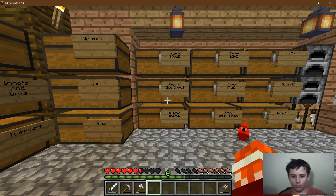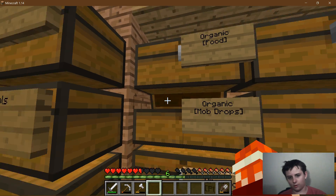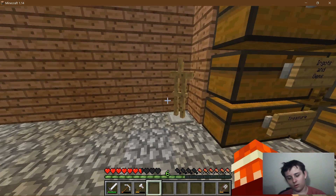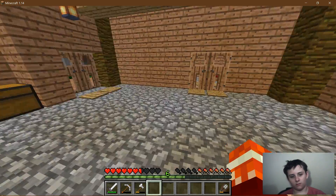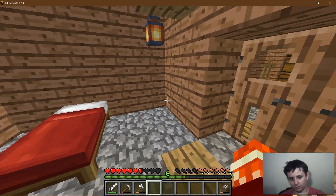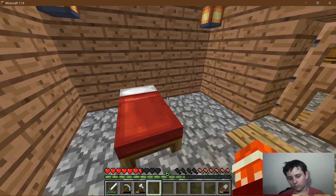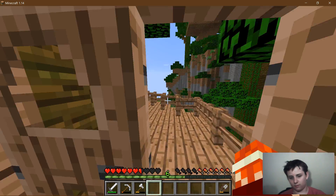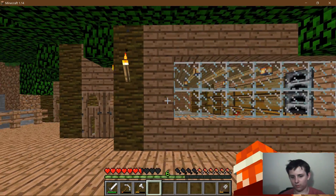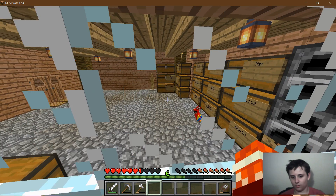So we've got mob drops — just everything you'd expect where it is. Weapons, tools, armor, ingots, treasure, and an armor stand just because. And across the way I have my bed. I want to put a second bed here and maybe a chest, but probably just a second bed. This leads out, of course, to our balcony where you can get a good look in the window.